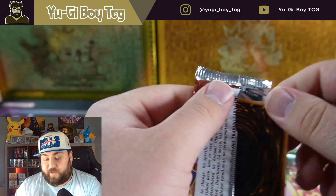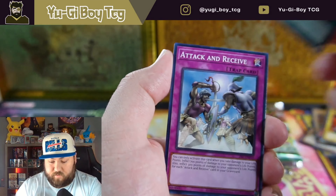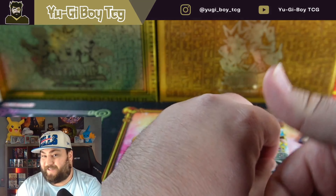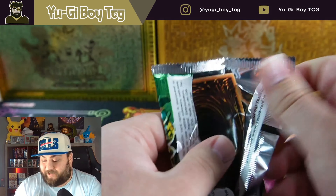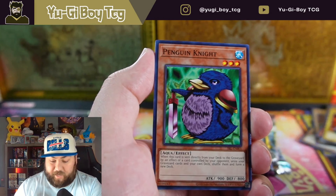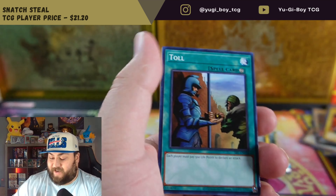Pharaoh's Servant — can we get the Jinzo? That would be absolutely crazy. I don't have a high rarity Jinzo in my collection. Flame Champion. Maybe this will be the first mini box where... I hope not, but those two mini boxes were really good to start. Snatch Steal for the ultra rare — nice! I feel like Spell Ruler has average ultras but the secret rare Blue Eyes Toon Dragon is amazing and Toon Mermaid is pretty good too.